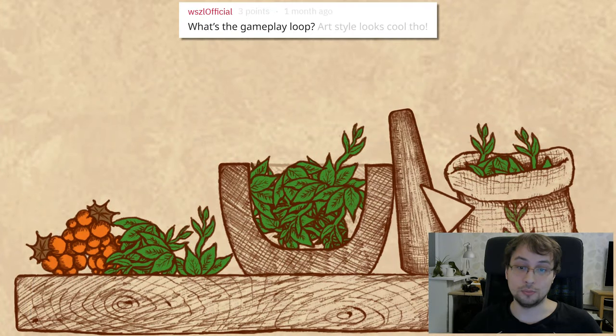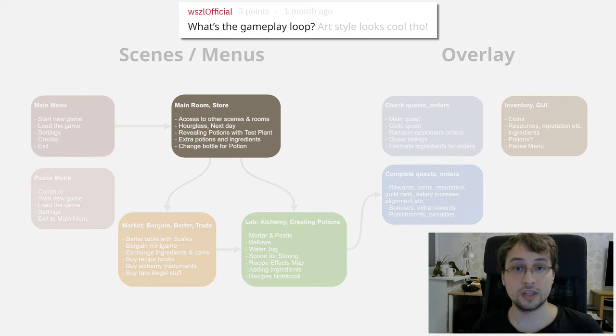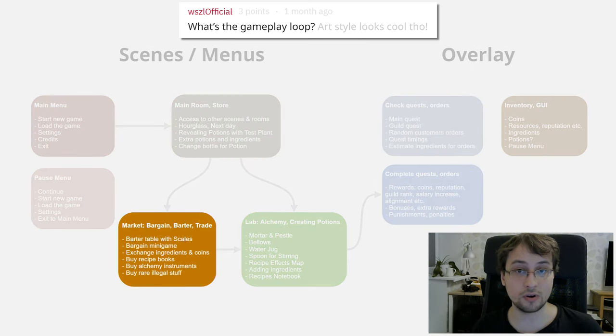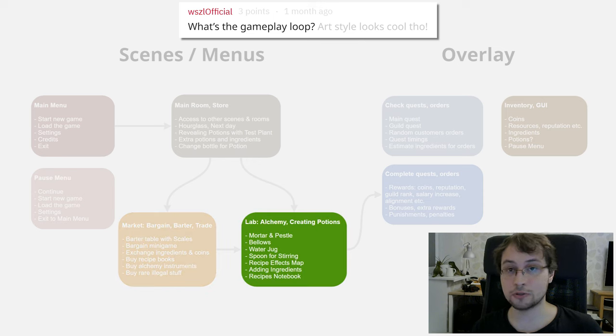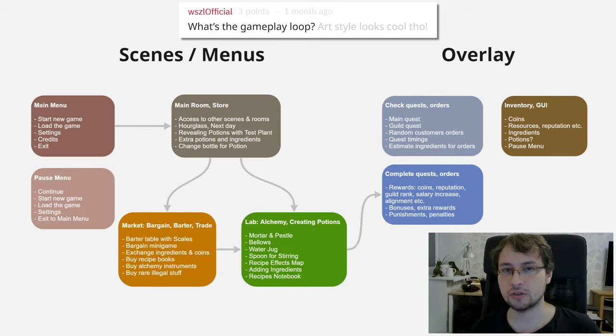What's the gameplay loop? Here's the alchemist's daily to-do list: when the day starts, you check for new orders. Then you go to the market and buy ingredients. After that you brew potions. When you have potions, you complete the orders — and that's the end of the day. Every day you earn some experience, reputation, and other rewards.